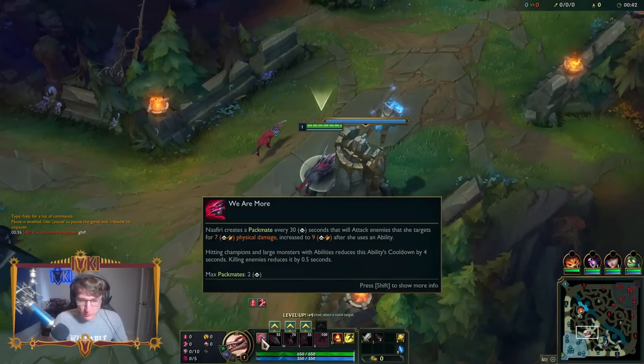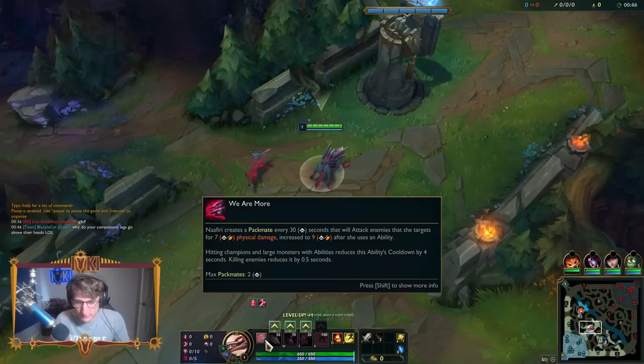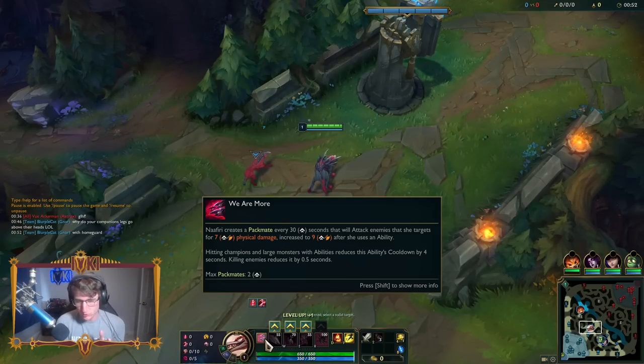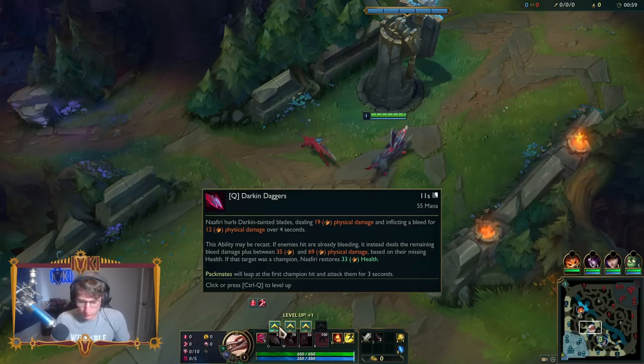So my passive: Nefiri creates a packmate every 30 seconds that will attack enemies that she targets for 7 physical damage. Hitting champions and large monsters with abilities reduces this ability's cooldown. So the more you attack, the more packmates are going to spawn. The max packmate is 2, but I'm guessing that goes up to 3.